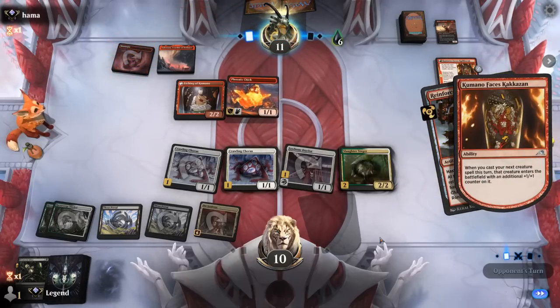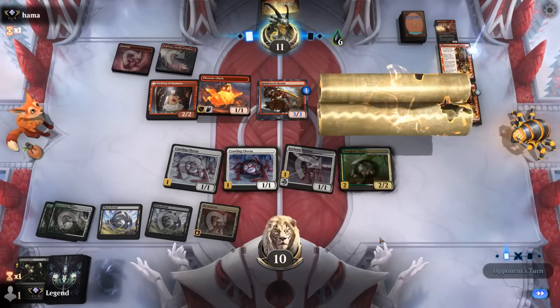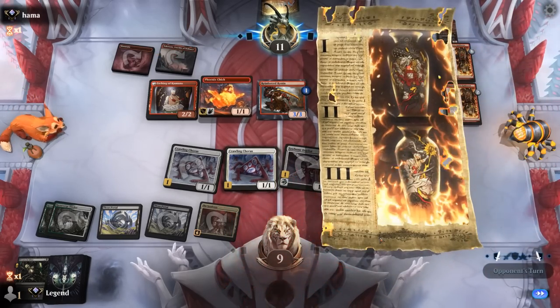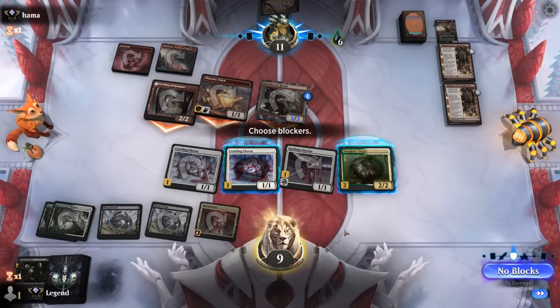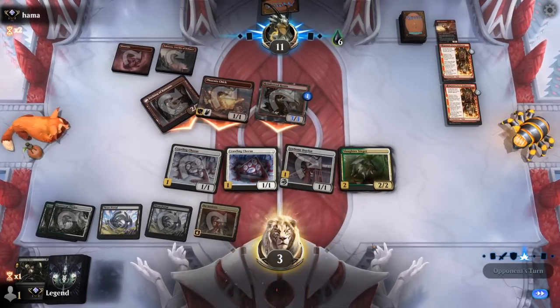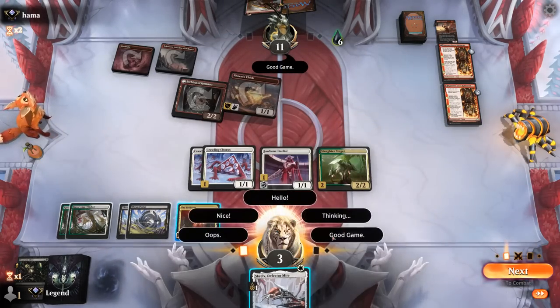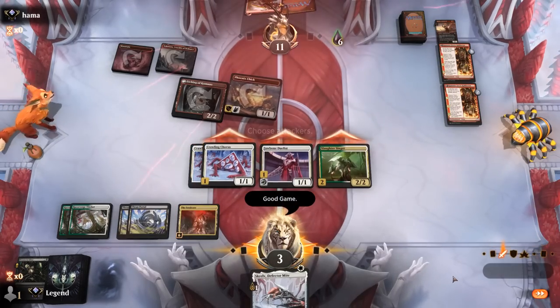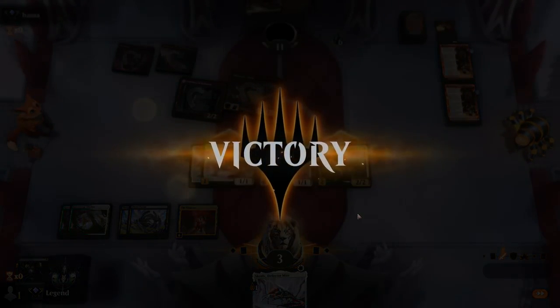Reinforce Ronin is fine, and another Kumano. At this point we'll have to keep some blockers back. Right now we can take 5 or 6 down to 3 and should be able to attack back for lethal. GG's. Could have activated Seed Core on Duelist before getting the +1/+1, but it wasn't necessary. On to the next one.